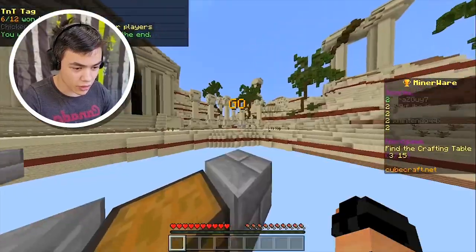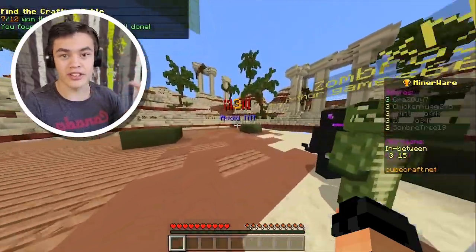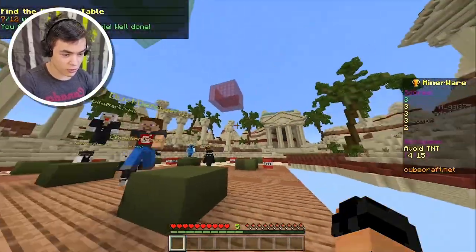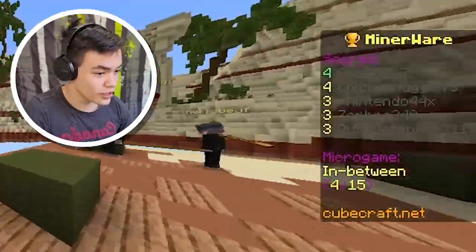Find the crafting table. It was actually in the first chest I checked — I'm so glad my brain just kicks in really fast. Avoid TNT — I'm gonna try going to the edge because that's where the TNT usually doesn't spawn. I guess I was right. We're in the lead.